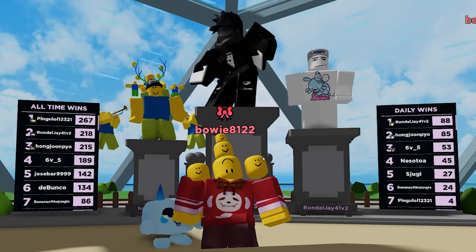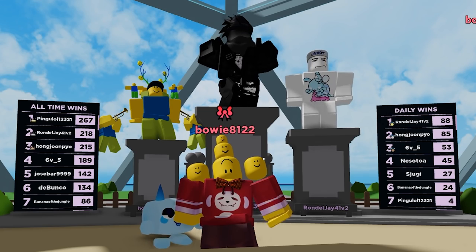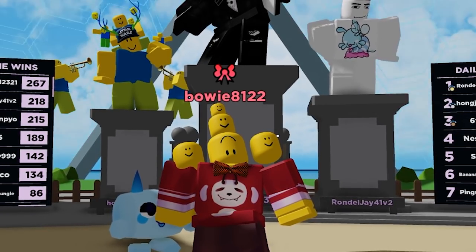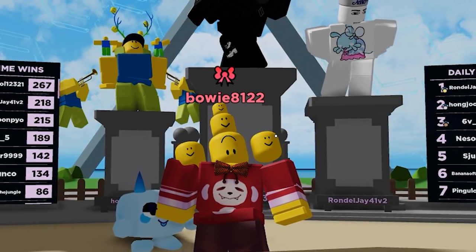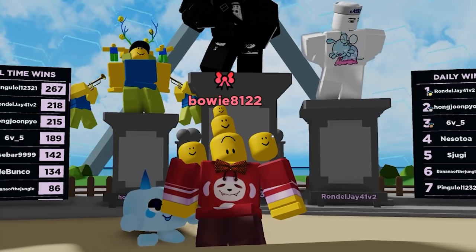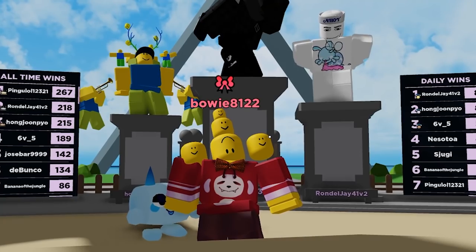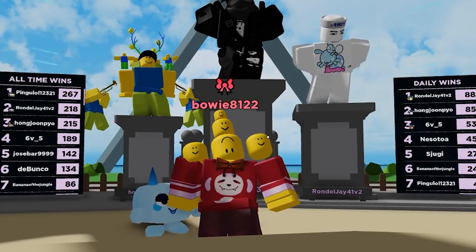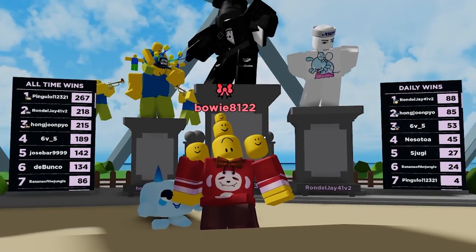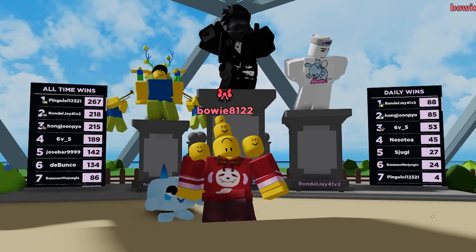Another thing we added is something to the spawn — the all-time wins leaderboard and the daily leaderboard. You see this icon above my hat? That is the creator icon. But if you get in the top 3 all-time wins or daily wins you get a crown or a medal above your hat, so you guys can have a super cool icon. If you are in the top 3 all-time winners you not only get the crown but you also get this awesome statue in the background. Everybody will know who you are.